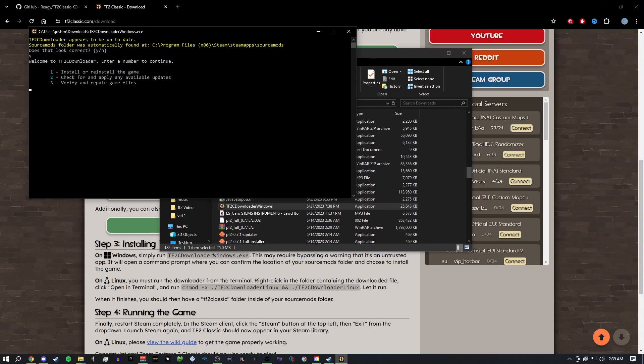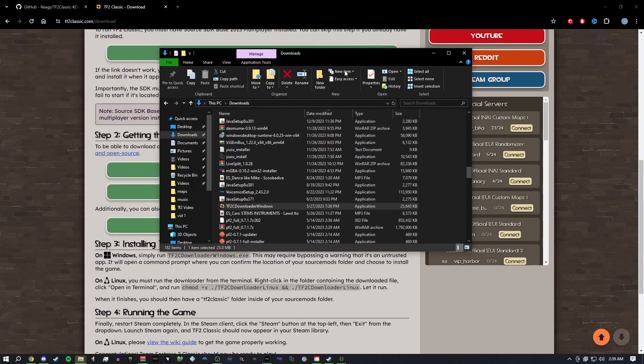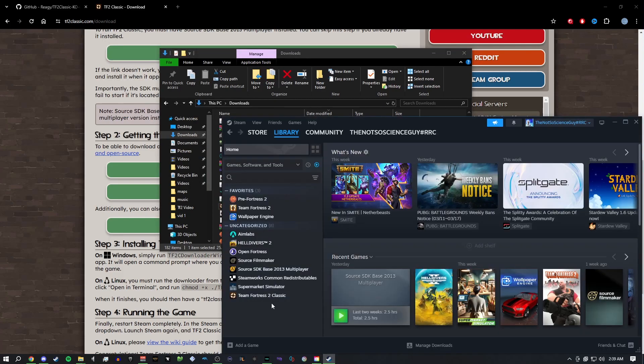For a lot of you that are new, you would want to hit Install. If you already have it and you're watching this in the future and an update has been released, you would want to do this as well to update the game. Pretty much all you would do is follow the prompts until it says you're good and you can exit — everything's all set. Once that's done, you can exit the installer, open up Steam, and TF2 Classic will appear in your library.